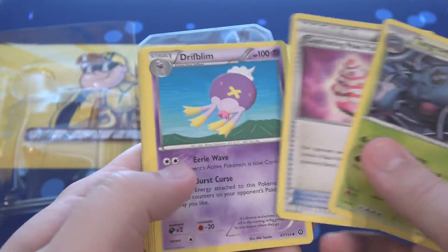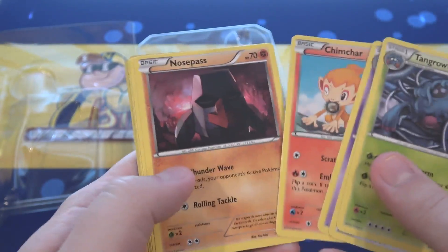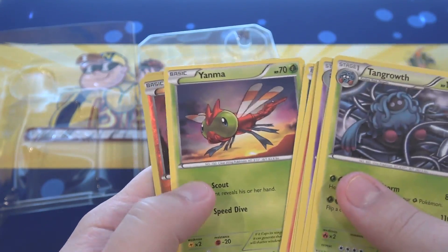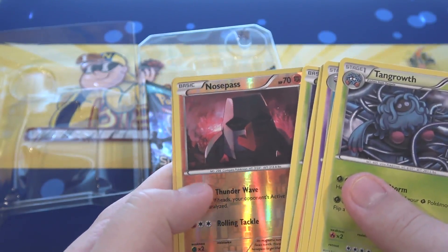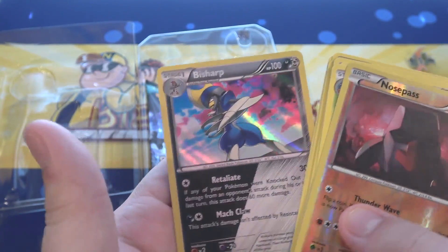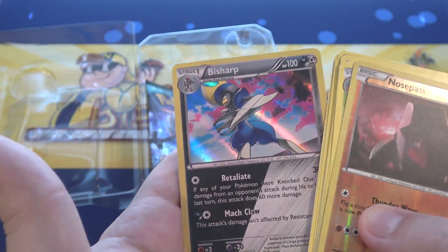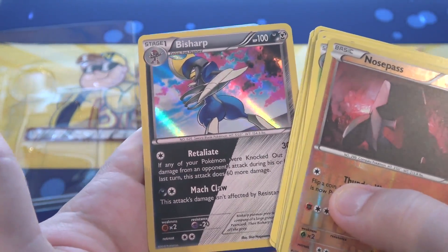We have Tangrowth, Captivating Poké Puff, Drifblim, Chimchar, Nosepass, Litleo, Sneasel — I love the artwork on Sneasel — Yanma, Nosepass as a reverse, and we have Bisharp as a holographic. He's like a shiny Pokémon too, that's cool.